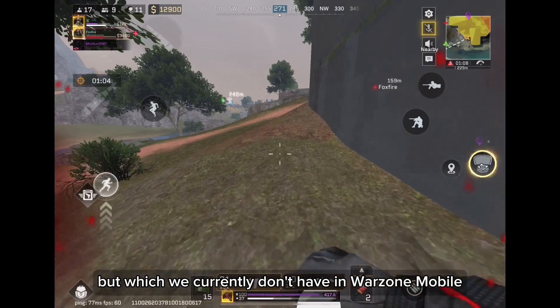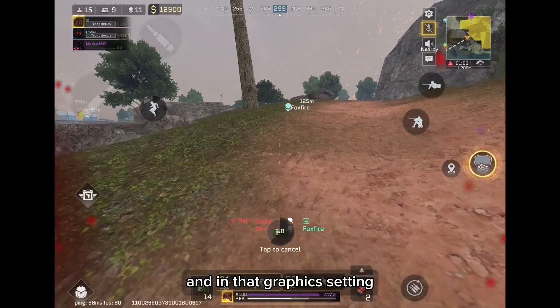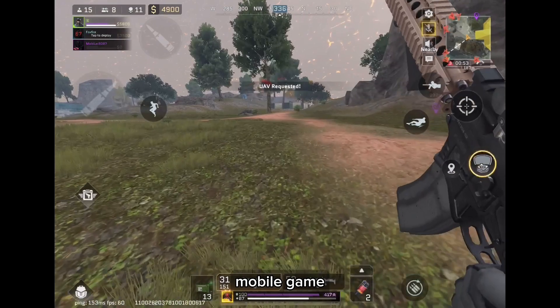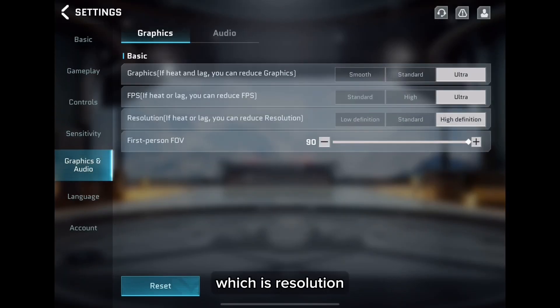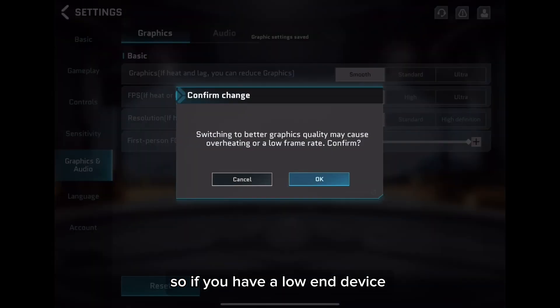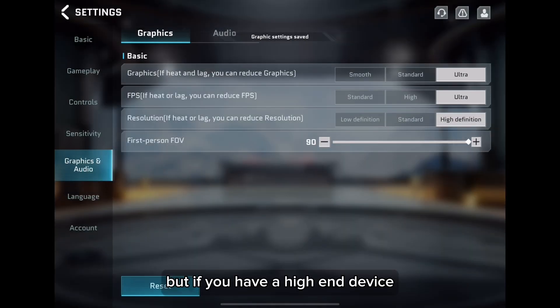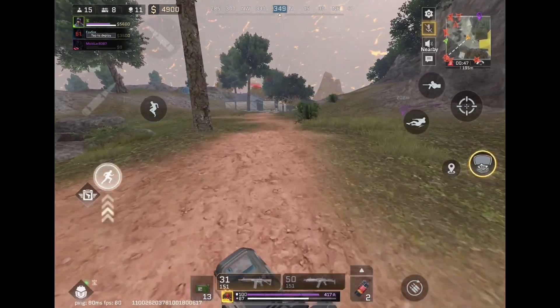The next option in Bloodstrike that Warzone Mobile currently lacks is a graphics setting with a resolution option — something we haven't seen in any other mobile game like Call of Duty Mobile or PUBG Mobile. In Project Bloodstrike you can adjust graphics, FPS, and resolution independently. Low-end devices can set graphics and resolution to low with max FPS, while high-end devices can set everything to high. I really want Warzone Mobile to add this as soon as possible.